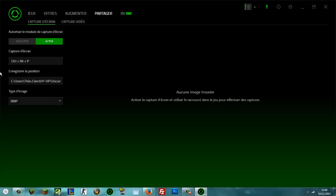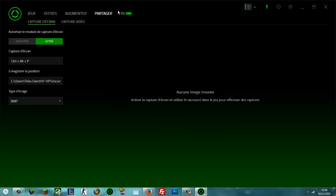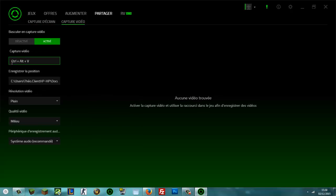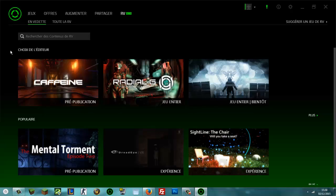Ensuite vous pouvez partager. Je sais pas trop ce que c'est, je pense que c'est pour faire des screenshots. Vous pouvez même enregistrer, ça je le savais pas. Et là vous avez RVBeta, je sais pas trop ce que c'est non plus, je pense que c'est une section où des particuliers comme vous et moi, ou des éditeurs de jeux, peuvent suggérer des jeux.